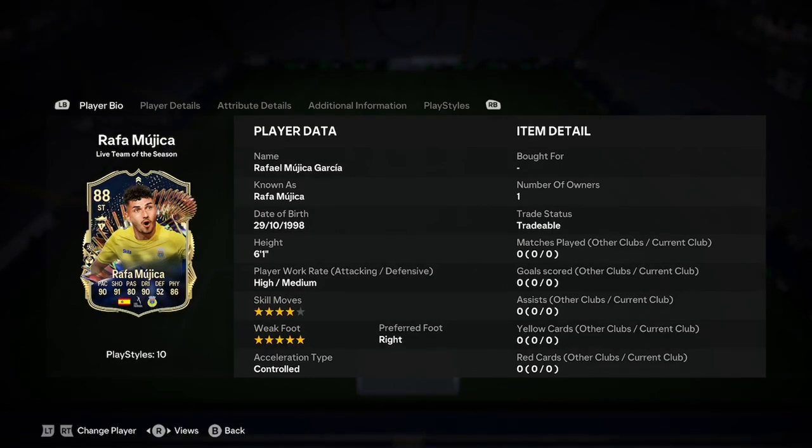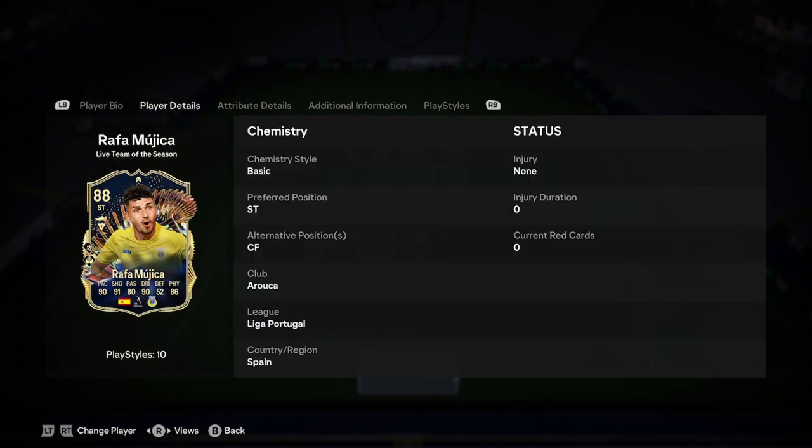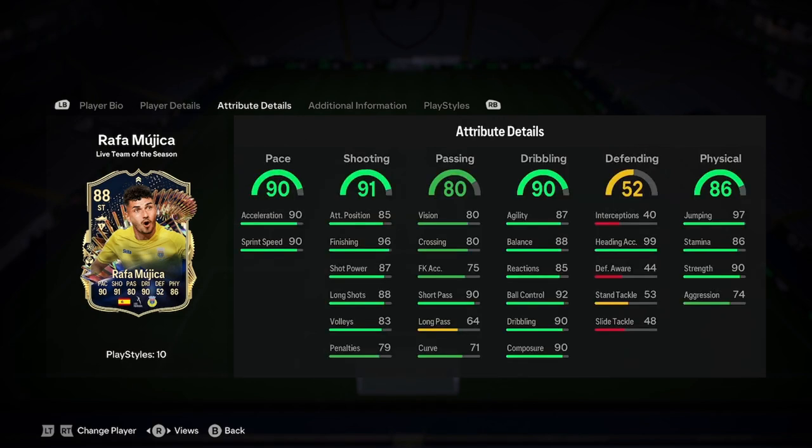We're doing a player analysis on the new Rafa Majika live Team of the Season card. He is 6'1", high/medium body type, 4-star weak foot, 5-star skill moves, right-footed and controlled. He plays for Oruka in Liga Portugal and he's Spanish, so it can be fairly difficult to link him — there's not too many specific links — but not too difficult either.